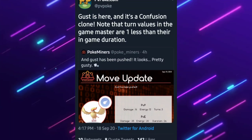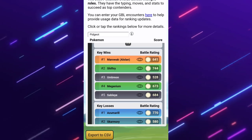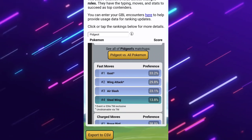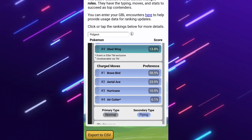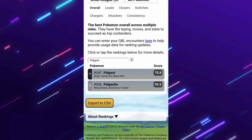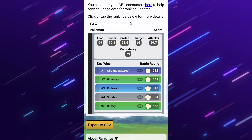PVPoke did put out a note that the value for Gust is actually going to be one more, because that's just what it is in the game files. Taking a look at PVPoke, how good is Pidgeot going to be with Gust? Well, it's not really improving it too much. It's also going to have the legacy move Wing Attack, which is going to be generating energy pretty fast. Gust is going to be doing a lot of damage — think of a Confusion. You have a Flying Confusion move now.